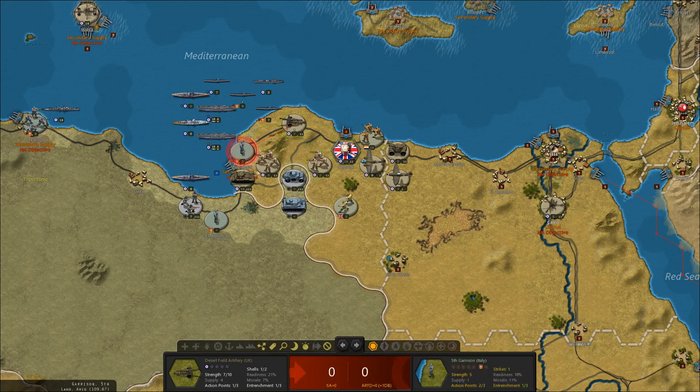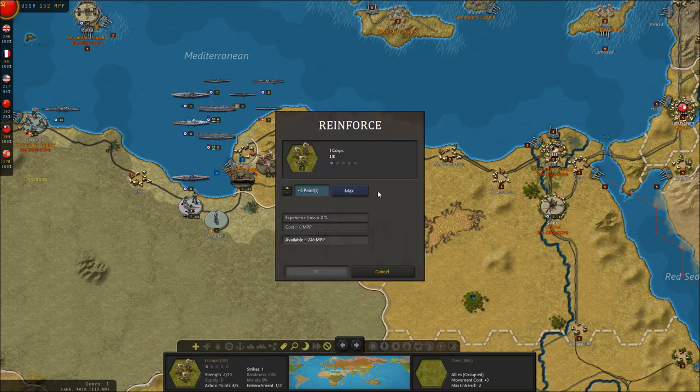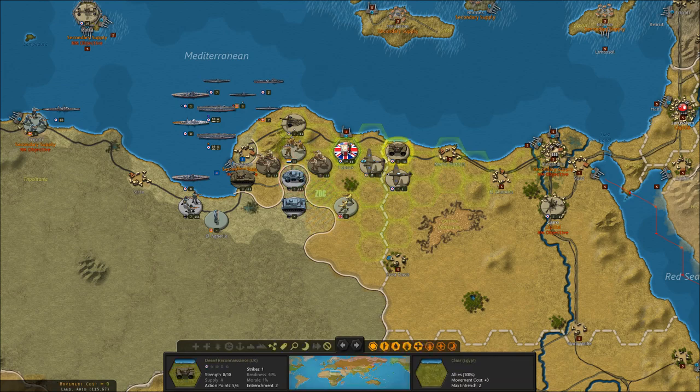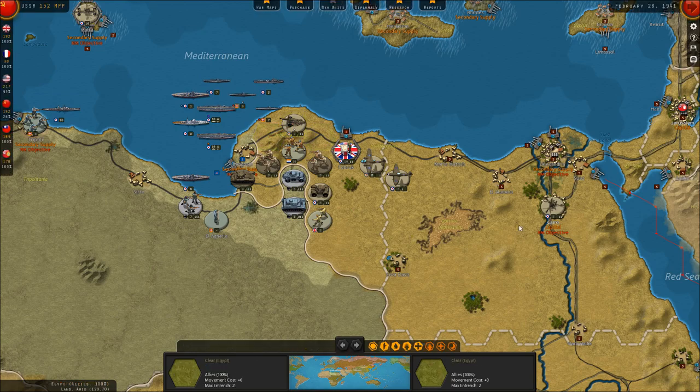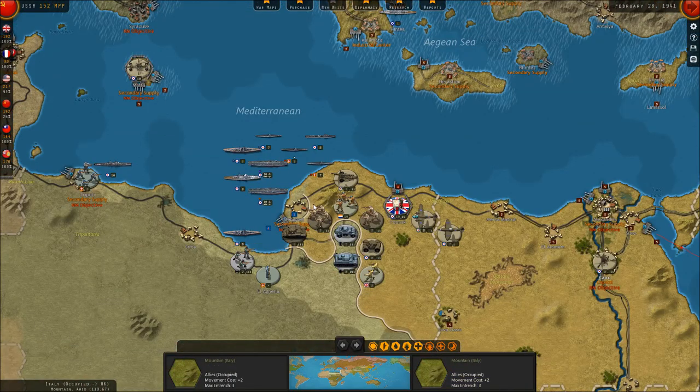The armored unit is out of supply and can't move. We managed to take — or should manage to take — Benghazi, but not quite. We'll reinforce these guys and use our tactical bombers against the recon troops — that's actually a very good result. We move our own troops into the vicinity to threaten their supply. Benghazi is surrounded but we haven't been able to actually take it, and I don't have any nearby troops to push in.